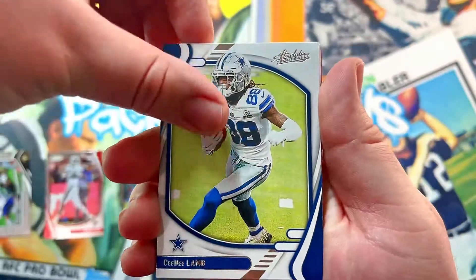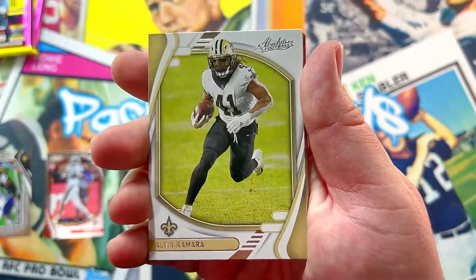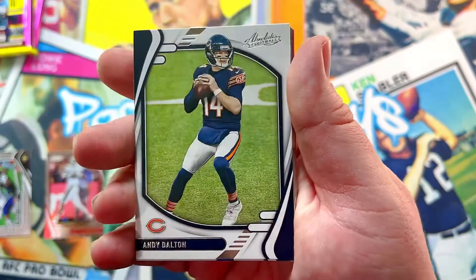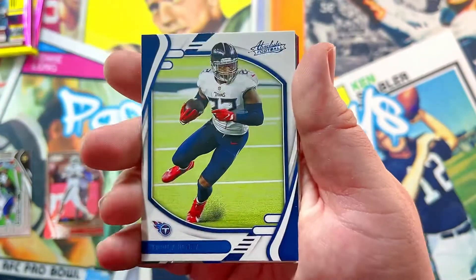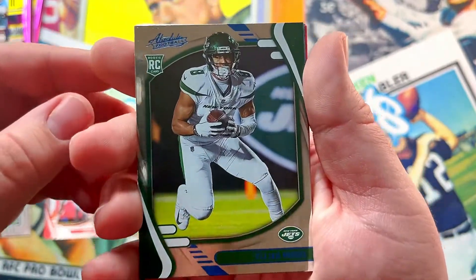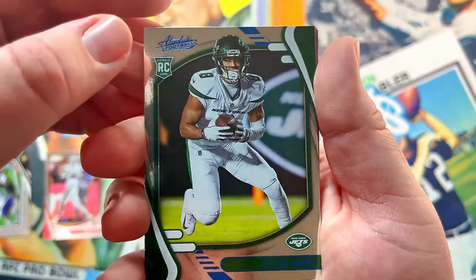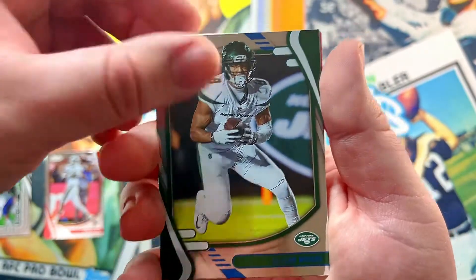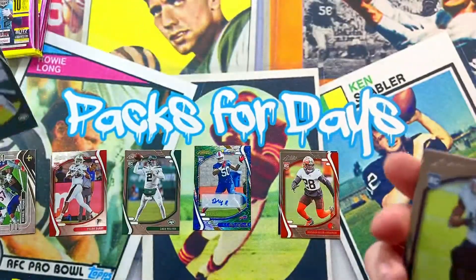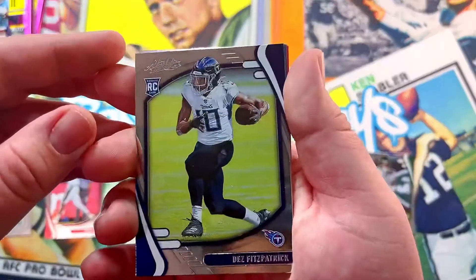We got CD Lamb, DeAndre Swift, Alvin Kamara, Andy Dalton, Derrick Henry blue, and Elijah Moore — sorry I can't read it. The blue is really strong. That's another good player to have.